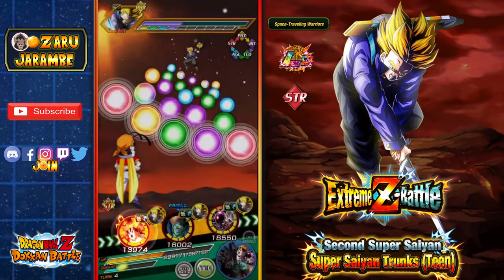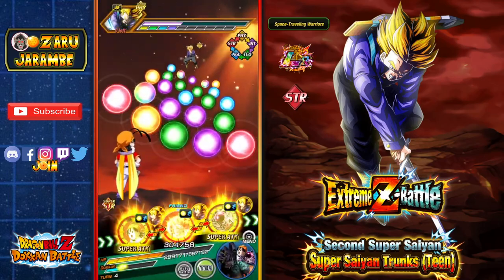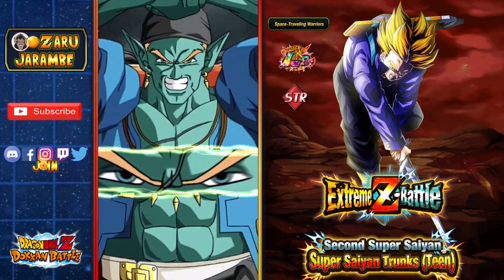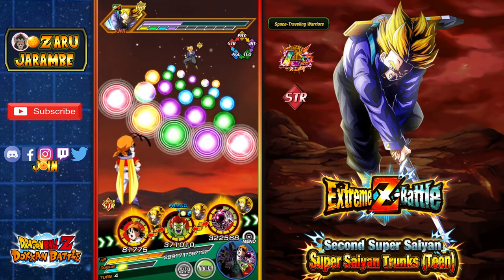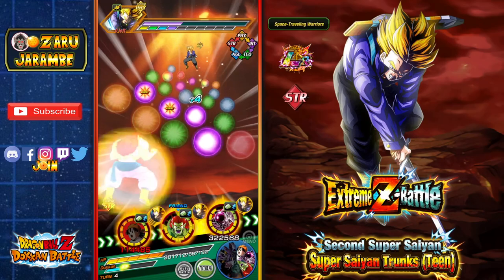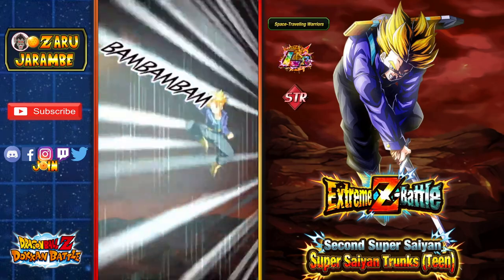You can see this Trunks has a lot of health. We'll go ahead and get these active skills off as well. With B-Pan we're getting a 33 percent increase to damage here. We'll also go ahead and do the Bojack's active skill. With the Bojack active skill we get some pretty good stuff — he gets his Transformation off and will be doing a little bit more. I actually haven't gotten the Transformation off with him for this event so we'll see what he can do. He gets Attack and Defense plus 180 percent.